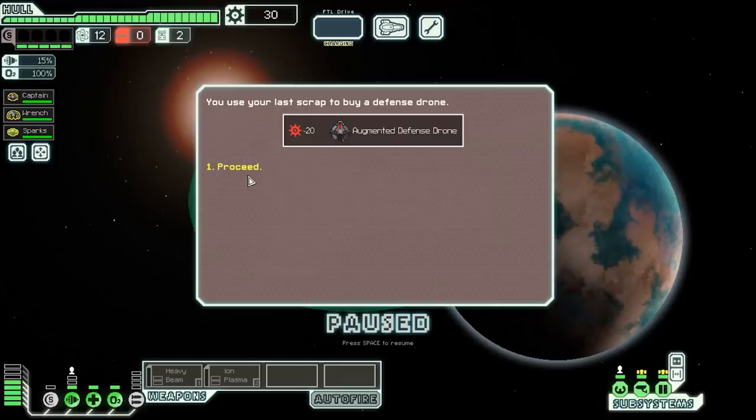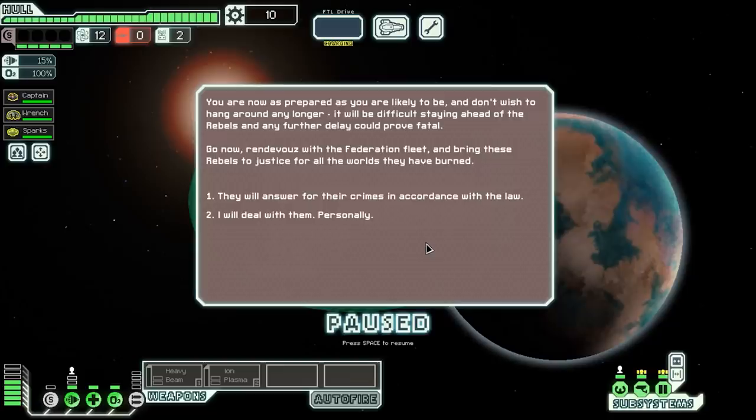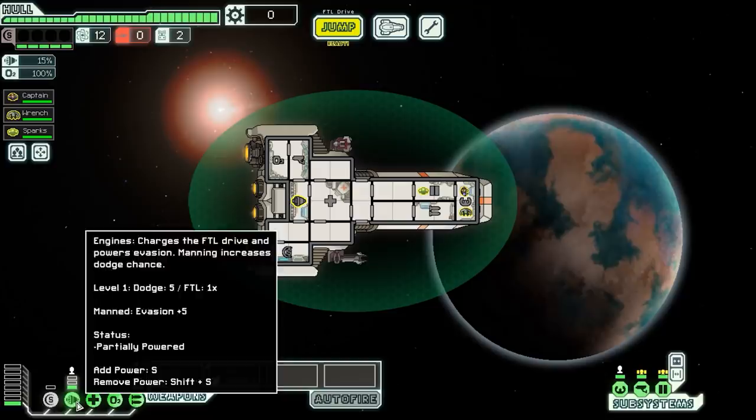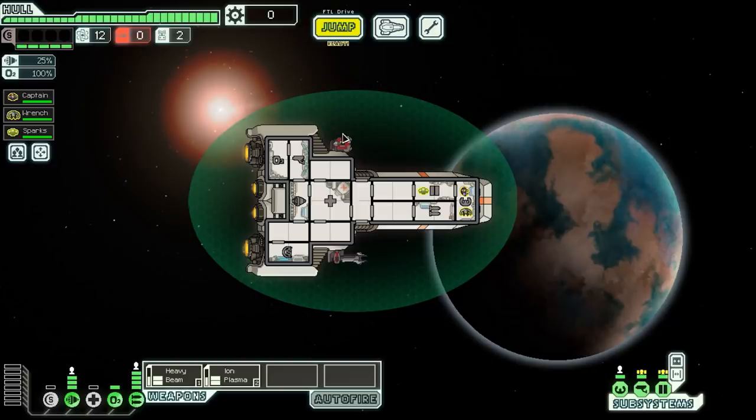We are now as prepared as we are likely to be and don't wish to hang around any longer. It will be difficult staying ahead of the Rebels, and any further delay could prove fatal. Go now — rendezvous with the Federation fleet and bring these Rebels to justice for all the worlds they have burned. I'm going to take the 'Vendetta' path. That sounds kind of cool. Let's turn on our weapons and make use of full engines for dodge chance. Both guns should pair fairly well at least for the early game.